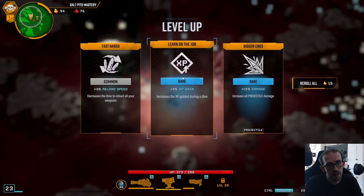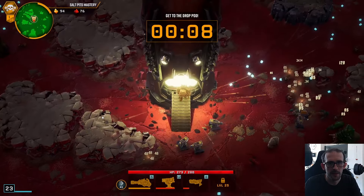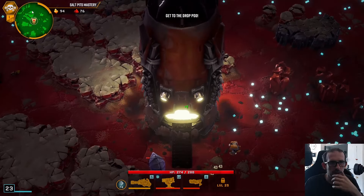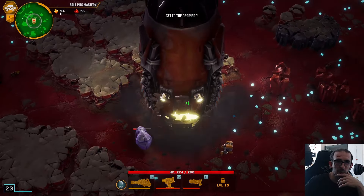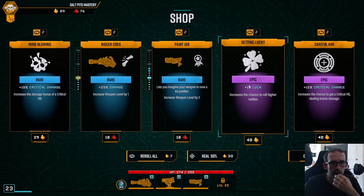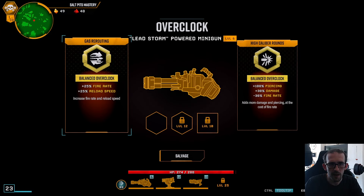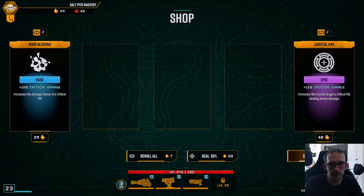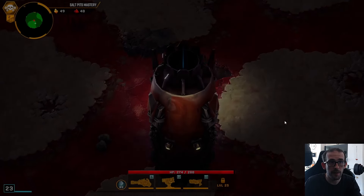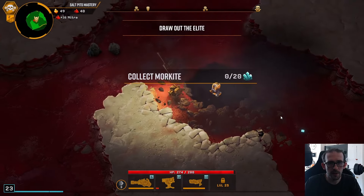We haven't had much XP gain yet — I think that might have been our first piece. We need to save our gold because we still need to get our last weapon. If it was any other weapon I'd buy it, but I can't not buy the luck. We'll get this fire rate and reload speed — let's go. Hopefully we're strong enough. It's a bit of a weird build, but turrets will be mining for us.